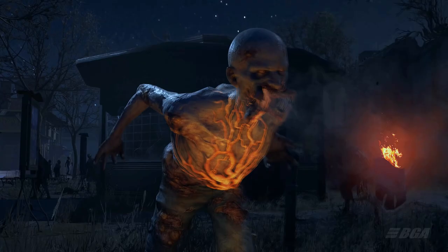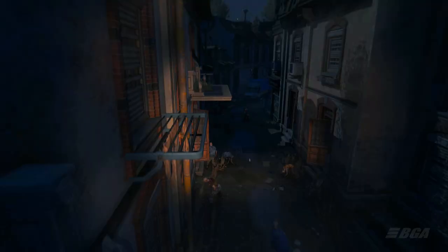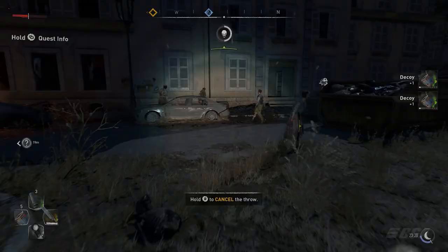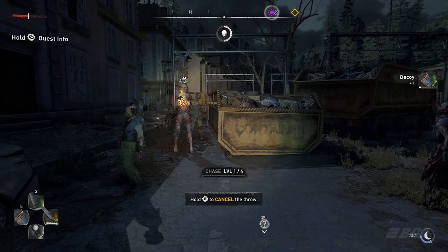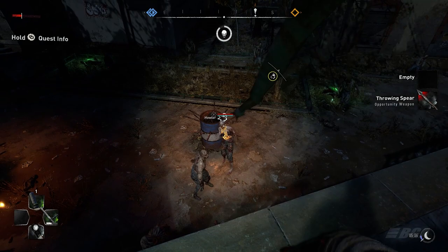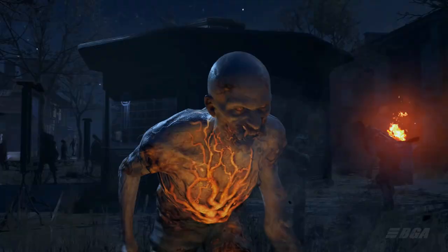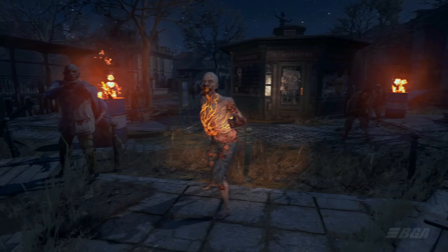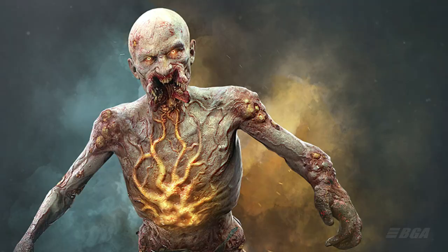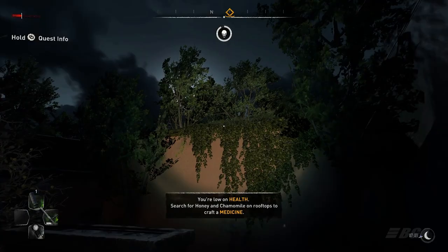The next zombie in the list is the Howler, also known as the Screamer. Like all other infected, a Howler transforms from a Viral. Just like all infected whose transformation into a Volatile was derailed by a sudden dose of chemicals, the Howler is born in the same way — these chemicals attack the victim's larynx and lungs. It's because of them that the streets of the city are so dangerous. They won't attack you outright, but if one spots a human, the toxic substance in their chest will begin to boil, forcing them to emit an unearthly scream that calls other monsters from the surrounding area. You can easily spot a Howler by its split jaw or the pulsating yellow growth on its torso that makes it stand out from an ordinary Viral.